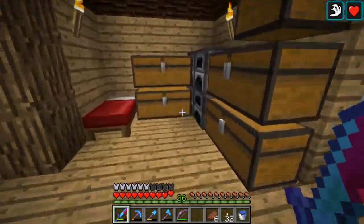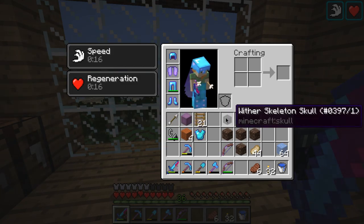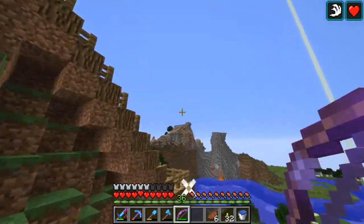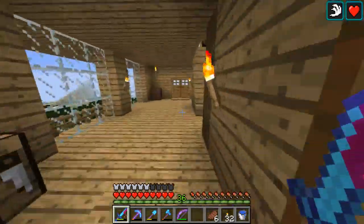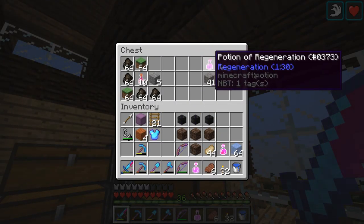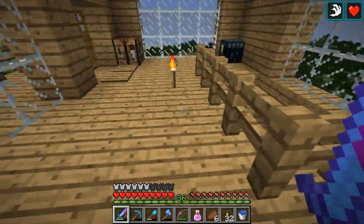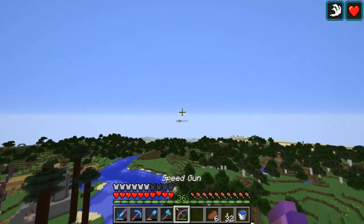I've just done a bunch of AFK-ing, repaired my stuff, and killed some skellies. I'm going to deal with the battle now. I forgot my potions — let me fly back and get them. I don't want to get wrecked without potions. Regen, health, strength and speed would be nice. Although the health potion would be even nicer if it was splash. Anyway, let's go to the desert.